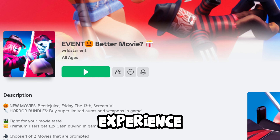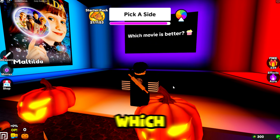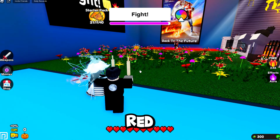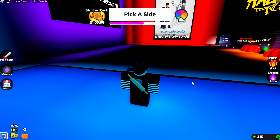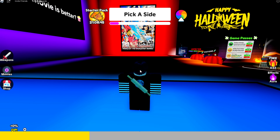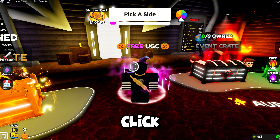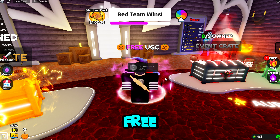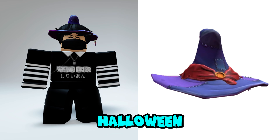You can now join the Better Movie experience and get the newest Halloween free item. This game is basically about choosing your favorite movies, and after choosing, there will be two separate teams — blue and red — who fight each other. You can find the new free item in this area and click the claim button to see the tasks. You need to get 100 wins and 1,000 candies to claim this free item. You will get the Halloween Witch Hat for free.